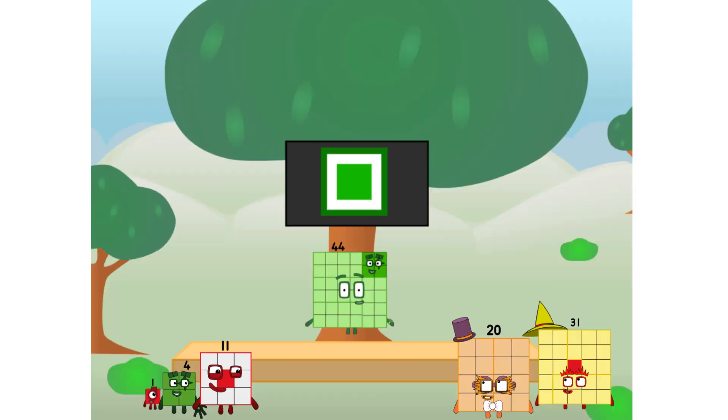Fellow squares, ever since one of us fell from the sky, we have been bold explorers, discovering new lands, seeking out new friends, dealing with round things — ugh, round things. Well, I say it's time to tackle the ultimate round thing: the moon. Let's solve the puzzle of how to put a square on the moon without using rockets — square power only.